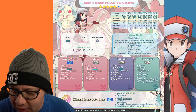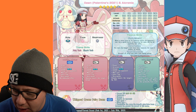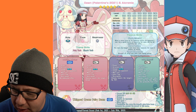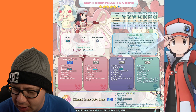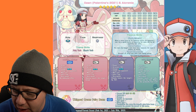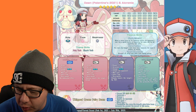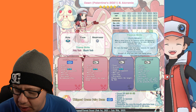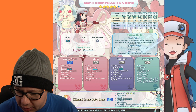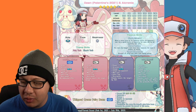As far as moveset goes, you've got Dazzling Gleam — an AoE attack. Charm at 100% accuracy, 2 move gauge, sharply lowers the target's attack. Fake Tears — a dark type move, 100% accuracy, 2 move gauge, sharply lowers the target's special defense against a single opponent. And How Sweet sharply raises an ally's attack and special attack, and makes an ally gradually heal itself. The sync move is Whip-Creamed Fairy Beam — 1.5 multiplier at six-star EX, and the more the target's stats have been lowered, the greater the power.